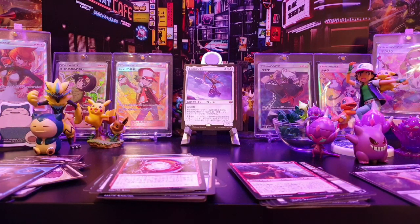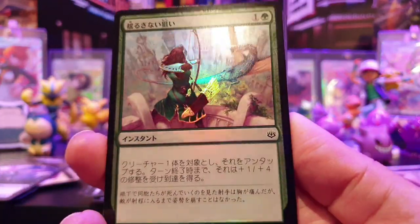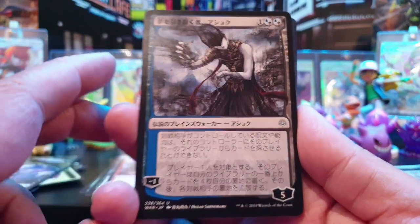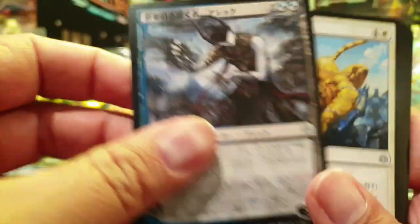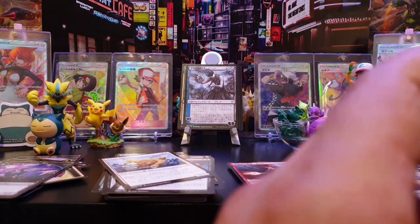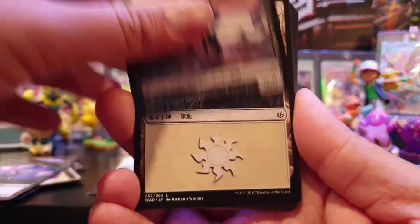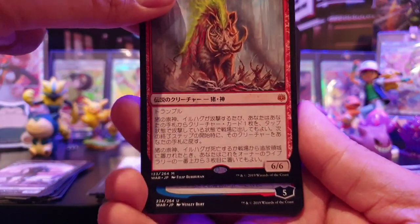I went to Modern Horizons pre-release this last weekend — filming this on a Wednesday evening, about to go to draft Modern Horizons again today. I found it very difficult being a new player because there are so many mechanics to figure out, some stuff I hadn't seen before. There's a beautiful foil — just a common but very nice. Oh, we have a mythic! And there's another alternate art — this time it's Ashiok — that is stunning, that is beautiful.